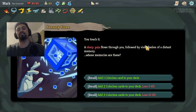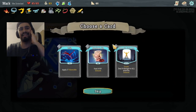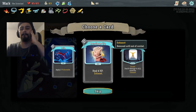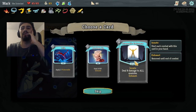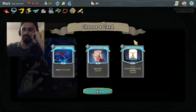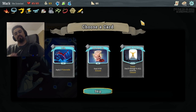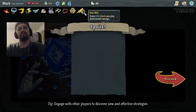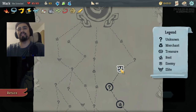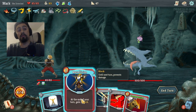Sharp pain flows through you followed by vivid flashes of a distant memory — whose memories are these? We'll lower this a bit and add a single colorless card. It's between Dramatic Entrance and Bandage Up. I think we take Dramatic Entrance for the synergy with the Pen Nib — every 10 attacks we get that double damage proc. And we go Metallicize as the upgrade.